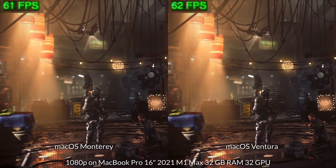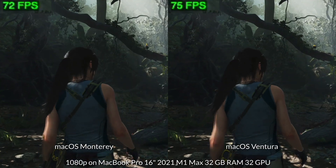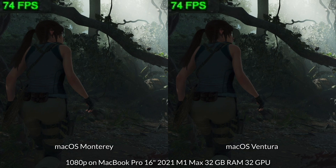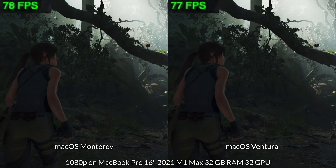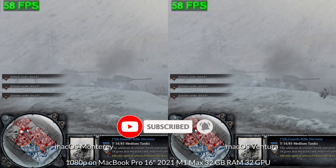So today is going to be a short video. We're going to be testing out the difference in games running on macOS Monterey and Ventura, and we're also going to dispel some of the myths around how Metal 3 works and what kind of performance improvements to expect in the future. If you haven't subscribed already, please consider subscribing and you'll be able to keep up to date with the latest Mac gaming news.